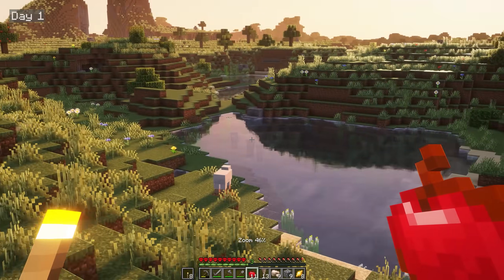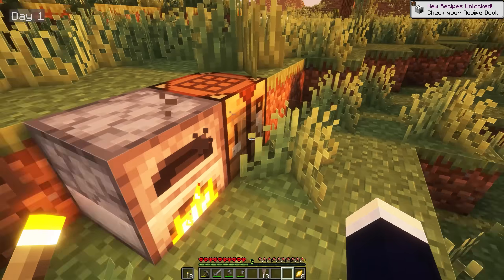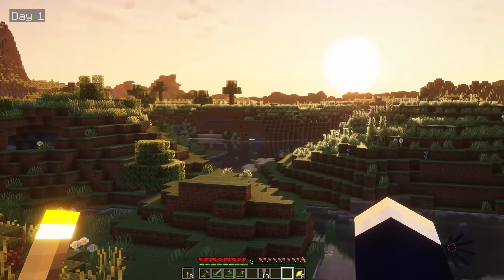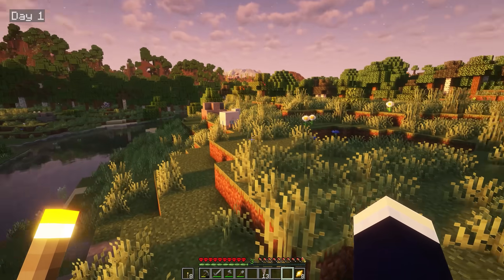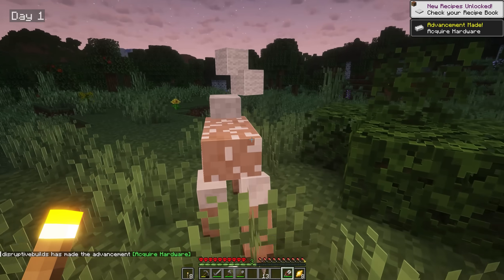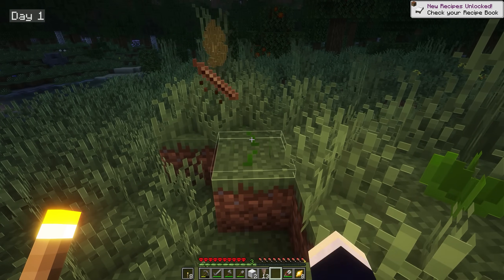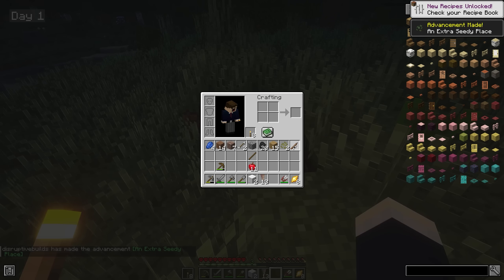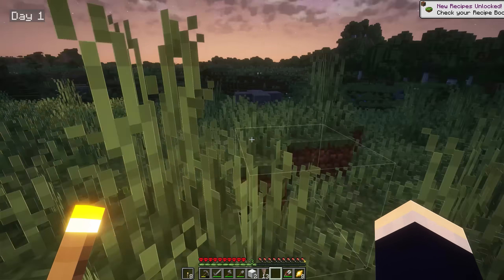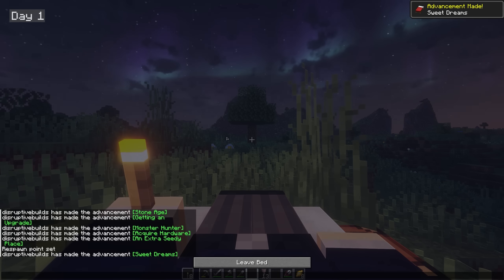I didn't want to be stuck underground like in the last 100 days video, so I quickly started searching for some sheep. Thankfully it didn't take long to find one, so I plonked down my crafting table, built a furnace, and began smelting my iron, praying for it to be done before the sun fully set and mobs would start spawning. While the iron was smelting, I had a quick look for more sheep nearby, but our little guy was a lone wanderer. I headed back, crafted up some shears, sheared our sheep, and then noticed some weird looking crops in the distance — harvesting the first gave us mustard, and the other gave us some lettuce. Our sheep had regrown his wool, so I sheared him again, made a bed, and drifted off to sleep.